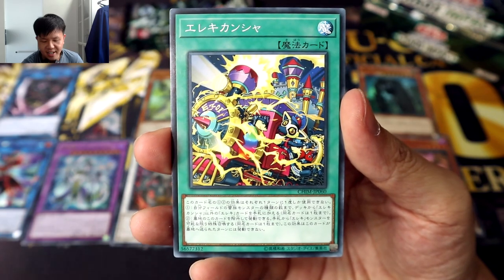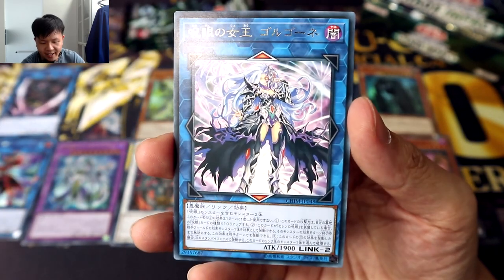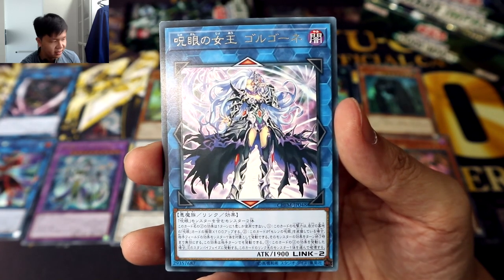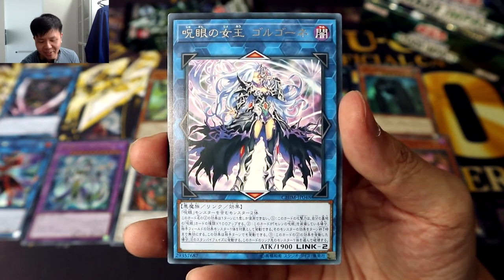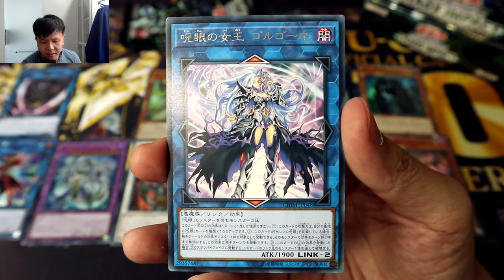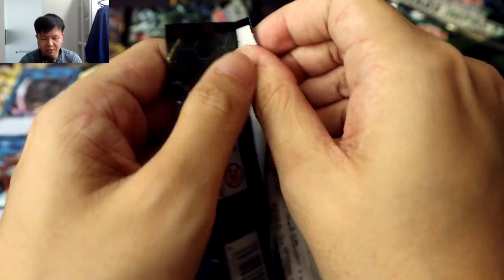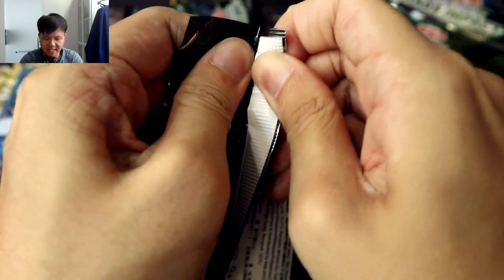Alekikansha, localized as Wattrain — so it's for the Watt deck. And looks like we have a new link tool for Evil Eye — the Evil Eye Queen, Gorgone — and this goes with that rare equip spell for Evil Eye we saw just now. That is basically her Evil Eye.